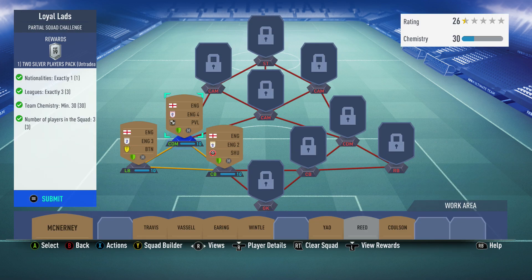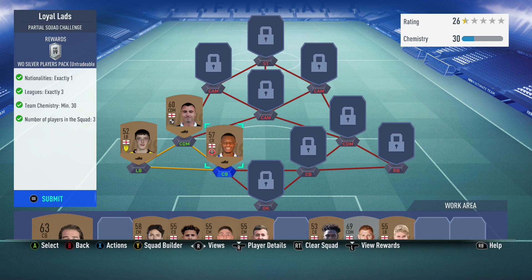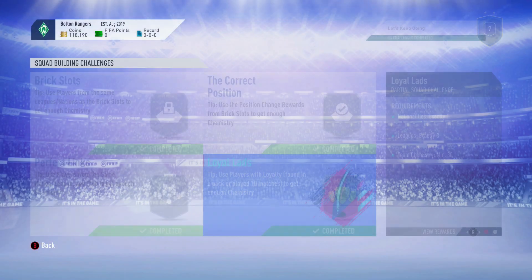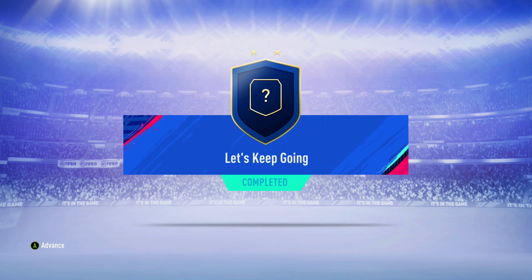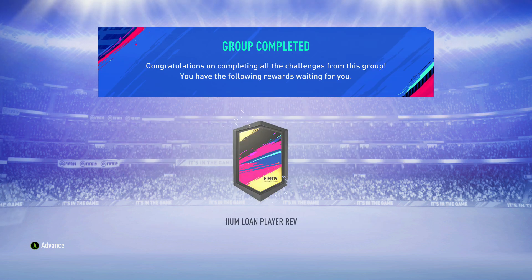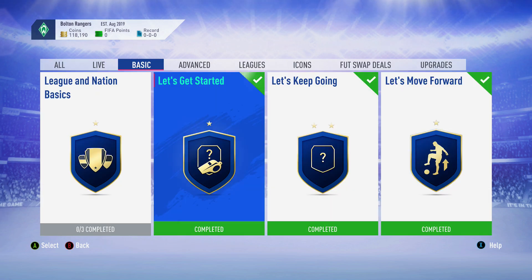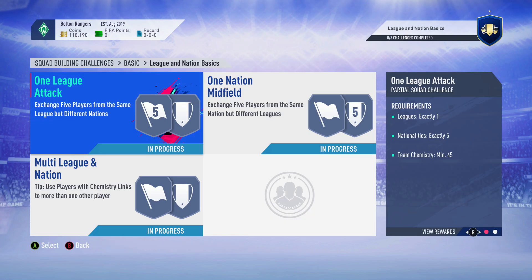We got the Loyal Lads done. As you know from last episode we didn't have the players we needed from the packs because they did need loyalty. Here we have a player from the English second, third and fourth league, so we can submit all of these and we get two silver players back. It's probably some garbage loan player pack - and yes it is a garbage loan player pack.